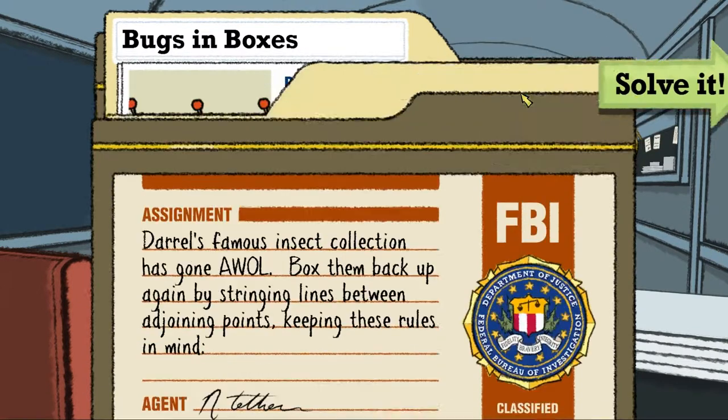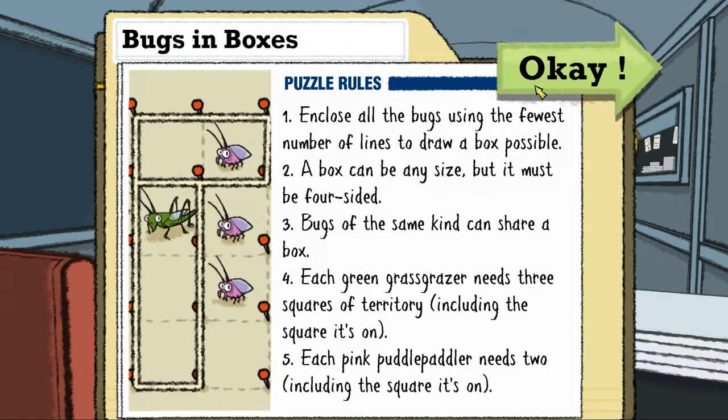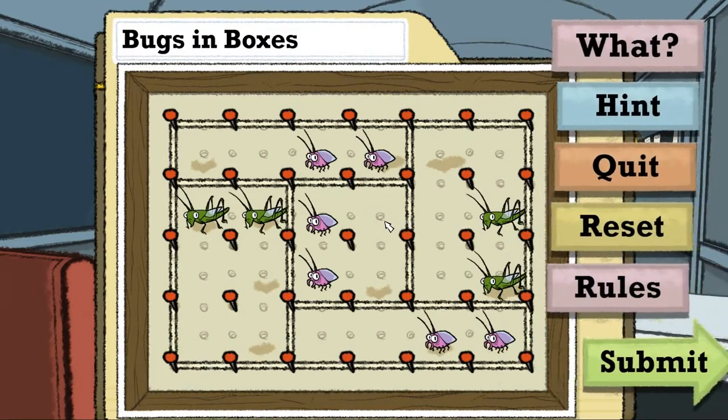Geht es um so wenig wie möglich Linien oder so wenig wie möglich Boxen? The fewest number of lines possible. Also außenrum muss ich ja sowieso machen. Und dann hab ich eins, zwei, drei, vier, fünf, sechs, sieben, acht, neun, zehn, elf, zwölf, dreizehn, vierzehn. Mal gucken, ob wir was Besseres finden.